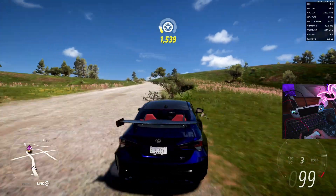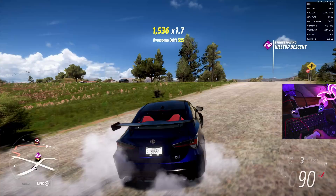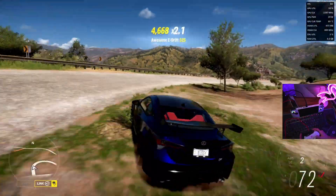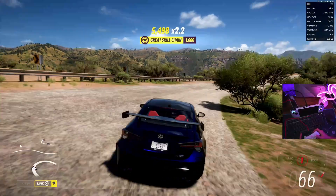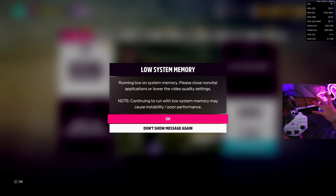Now we're going to jump into a scene that I found to be probably the most important scene I recorded during Forza. This actually happened quite a bit while running Wallpaper Engine right here. Boom — it exits and it goes to this low system memory warning.